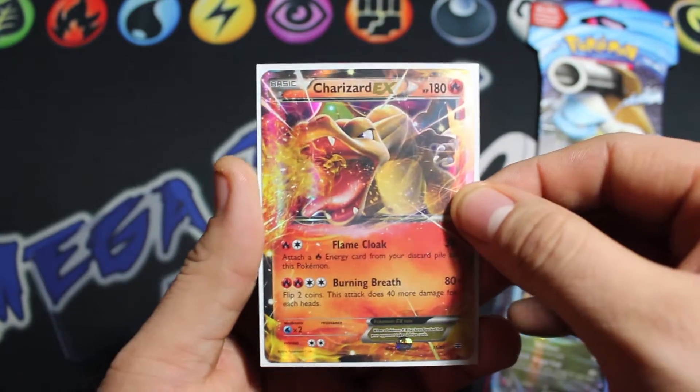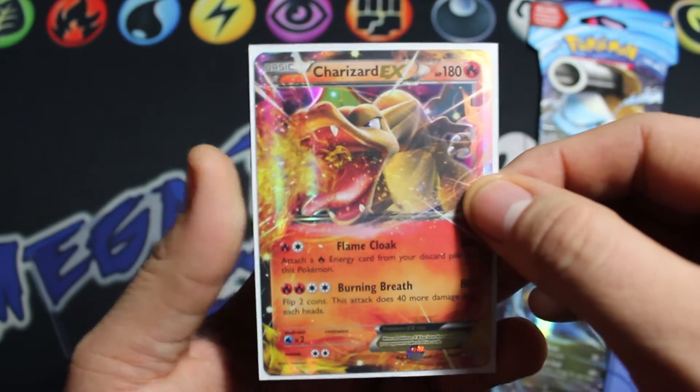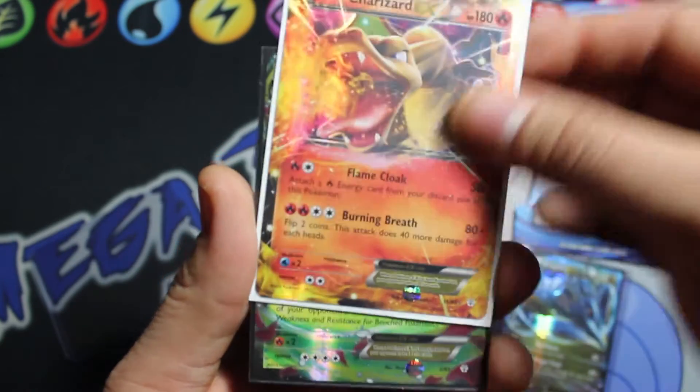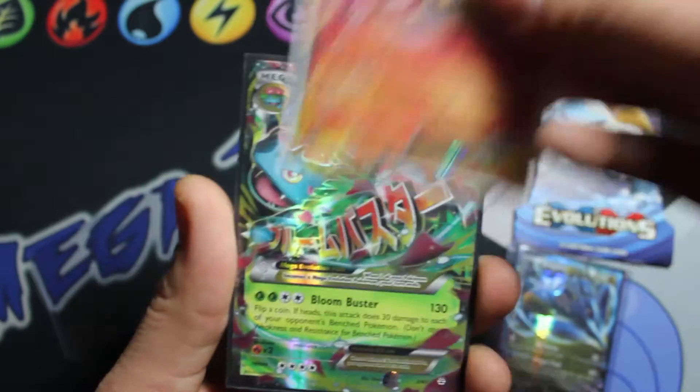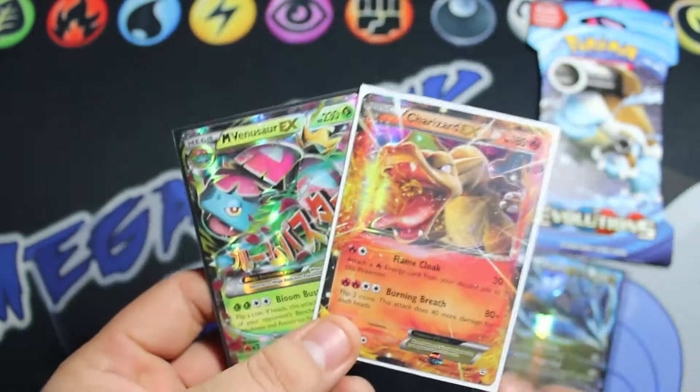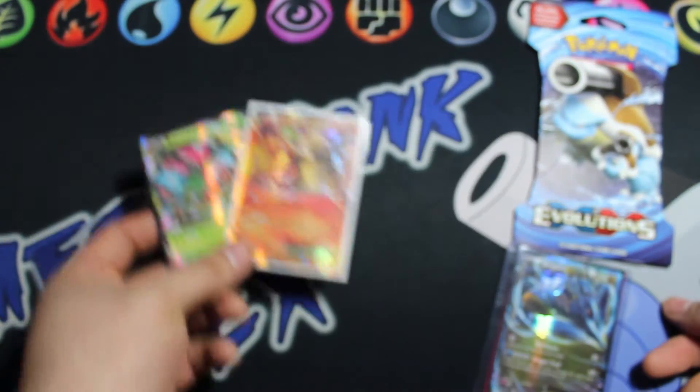He sent over the cards for the rest of the trade. We have a Charizard EX from Generations and a Mega Venusaur EX from Generations also, and with these two cards I had completed my Generations set.